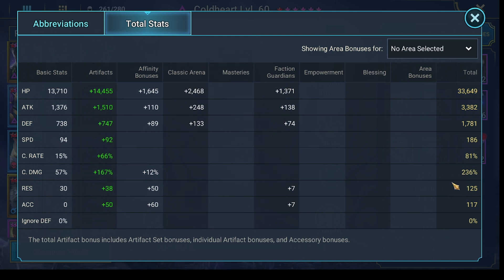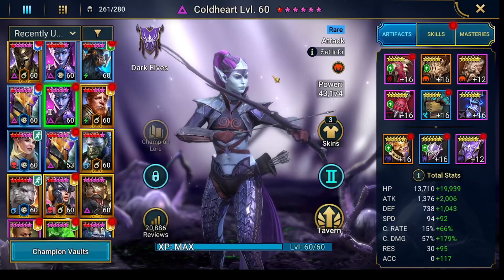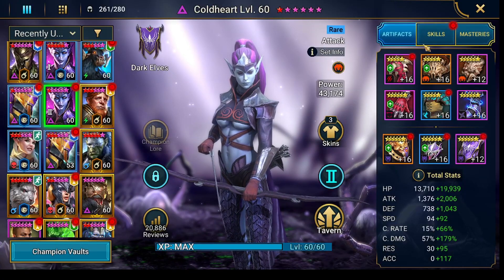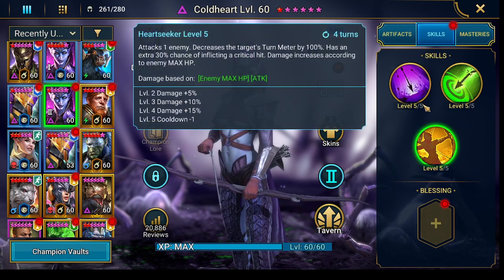Of course, like I said on the other Cold Heart, the rest doesn't matter. But you want your crit rate and crit damage high enough so you can hit the max HP hit cap and do your 10% hit. To be honest, I think you already know when you see a Cold Heart that you should use her in a crit rate build or something. But if you don't know it, now you know. And of course you want her to be booked.